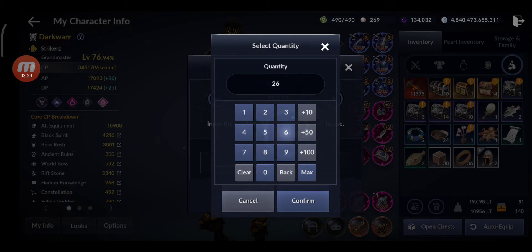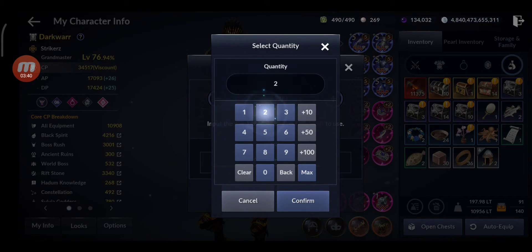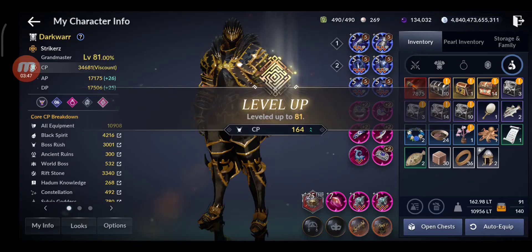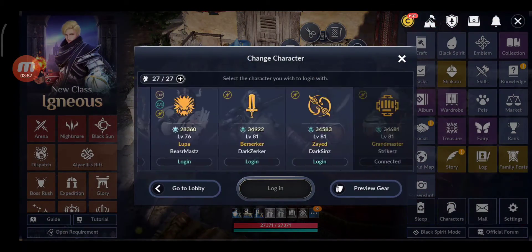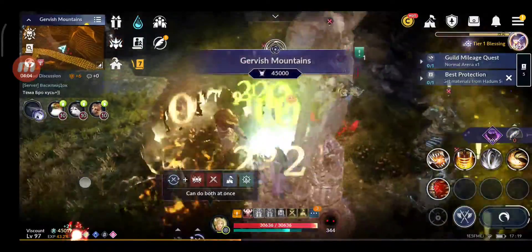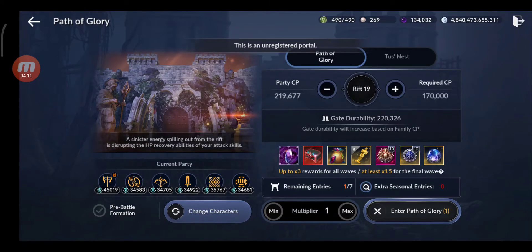For this final character I need more — 5,000 experience. Gained 164 CP, reaching 34,681 CP. My main is at 45,000 CP. Let's check the POG team — 219,000 CP, almost 220,000. Most of them are close to 35,000 CP, with the strongest one at 35,767.